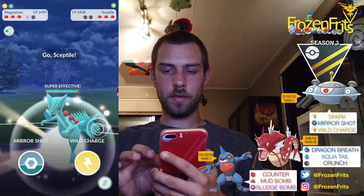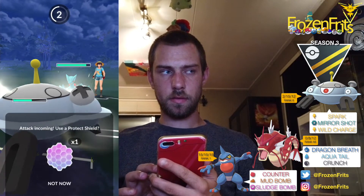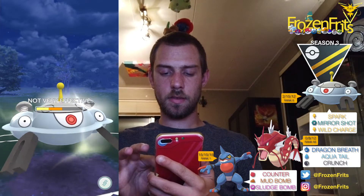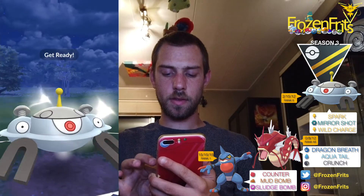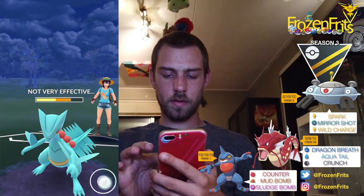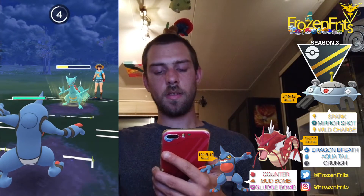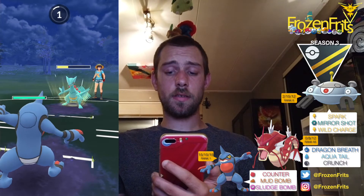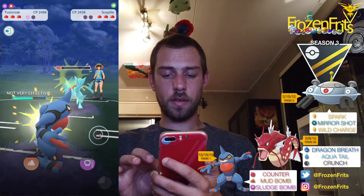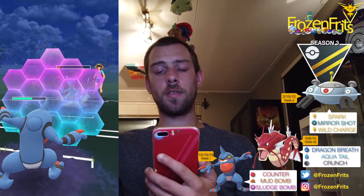She shields that up too and then she comes in with Sceptile, so I'm not gonna shield this — it's just a Leaf Blade — and then we're gonna throw this Volt Switch. After that we're gonna switch into Toxicroak and don't need to shield this, it's not very effective. Then we're just gonna counter the Sceptile down and I'm gonna shield this one up.